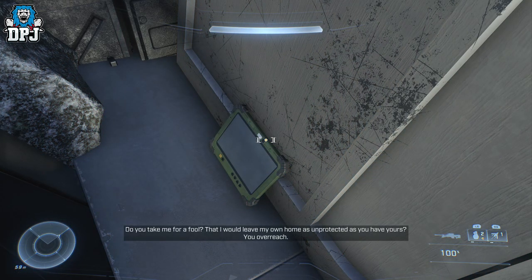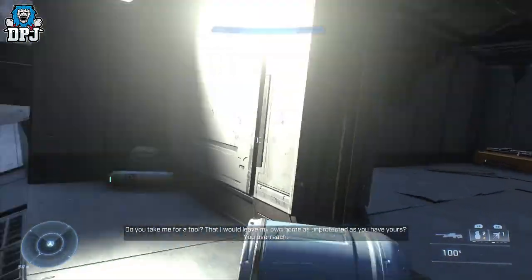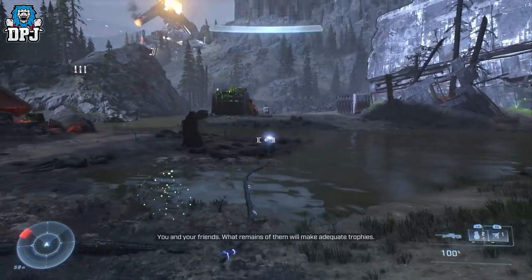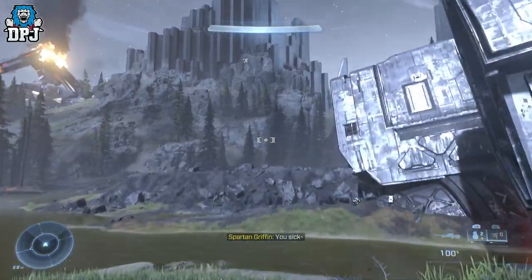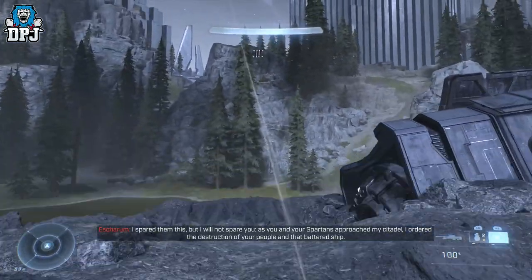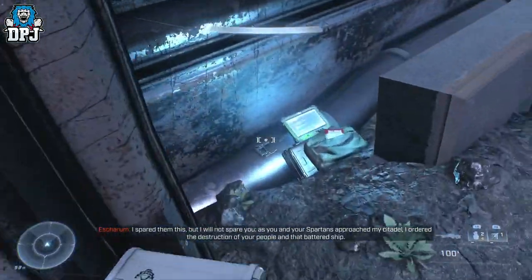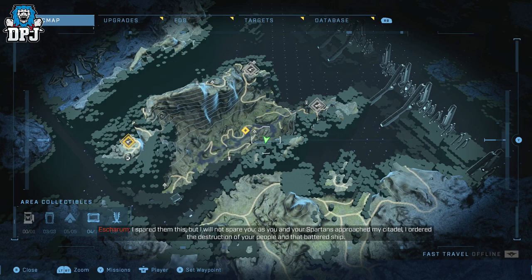From here we're grabbing another audio log. Head back and go toward the broken ship from the original direction — I went left first because there's another propaganda tower around here anyway. Mantle over all the rubble and you can see it's within this wall right here — you can see on the map exactly where I am. Grab that one and you're good.